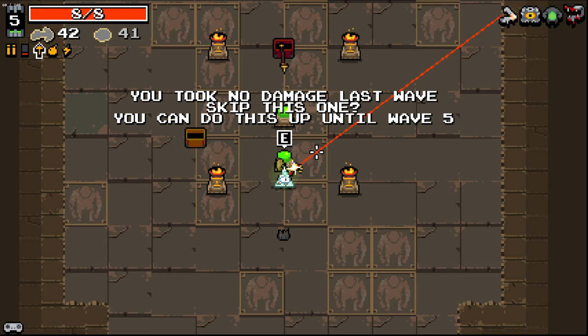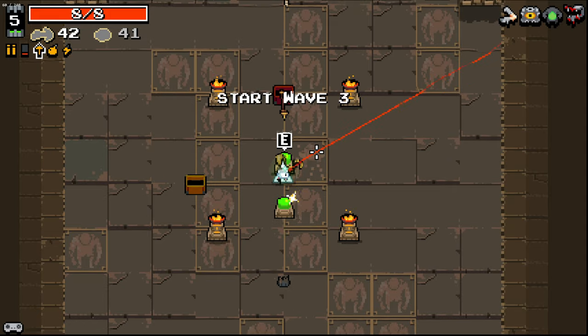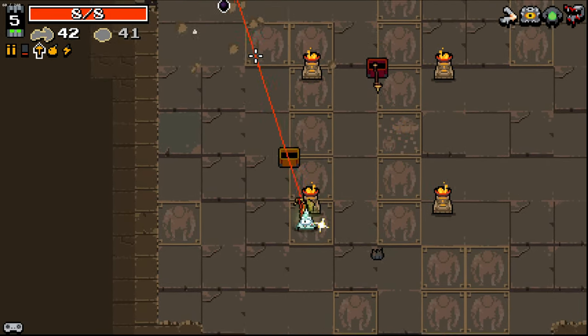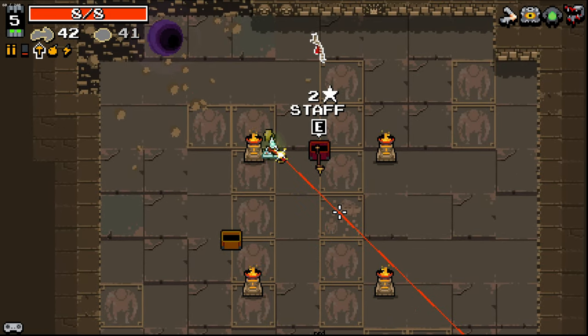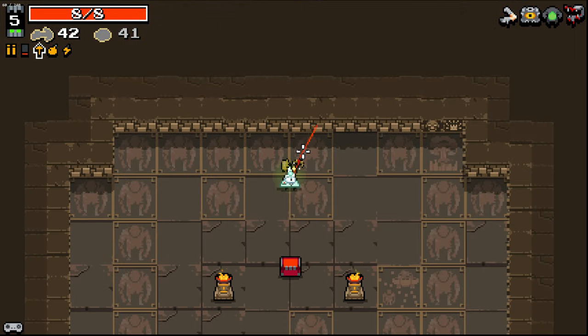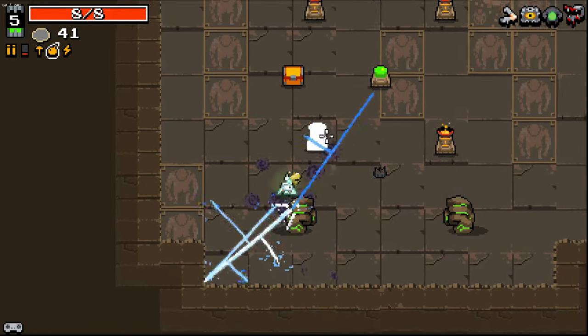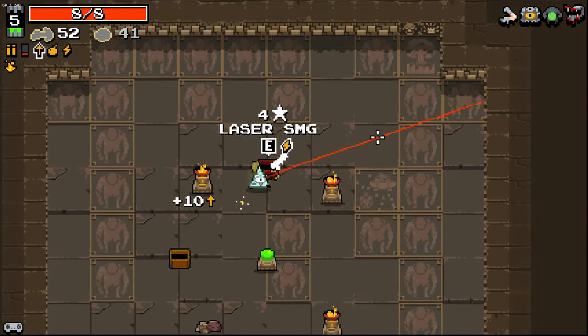You took no damage last wave. Skip this one — you can do this up until wave five. Start wave three. That's kind of cool. Obviously I'd rather just get the rads. Wait, what? I clicked start wave three. So not entirely sure what happened there. I'm pretty sure I clicked start wave three.